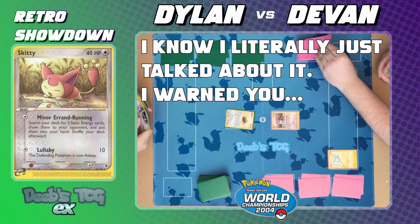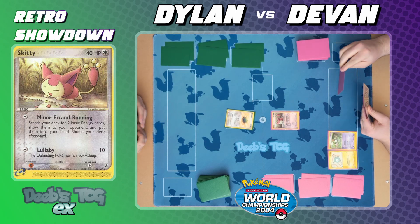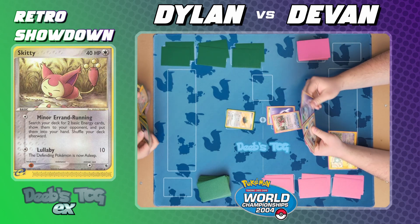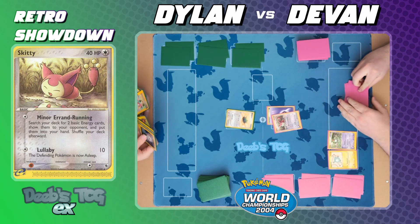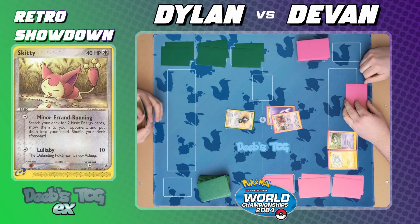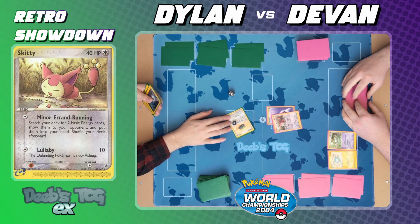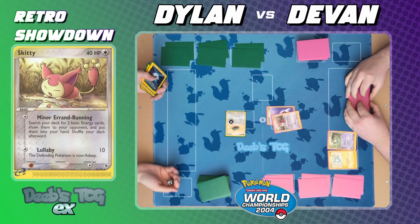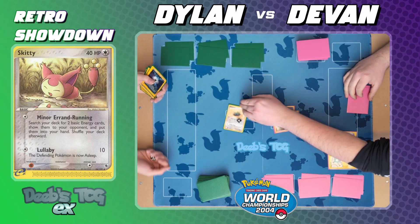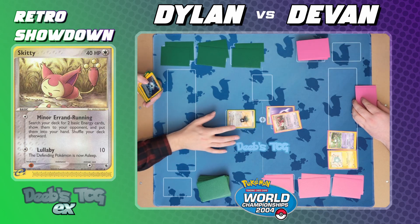Turn one: the first player draws, benches a Pokémon, and notes they can't play supporters but can attack. They use Lullaby for 10 damage and put the opponent's active Pokémon to sleep. I forgot that it's just asleep — but you roll to wake up. The opponent rolls but stays asleep. Prize cards are like a pillow — he just does not want to wake up.